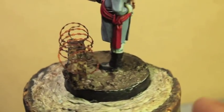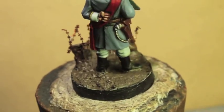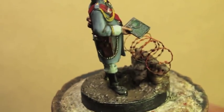For the whites, I used Celestra Grey and then I highlighted up with Ulthuan Grey and then I shaded down with Drakenhof Nightshade.